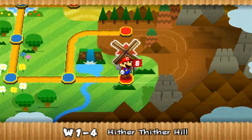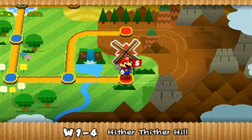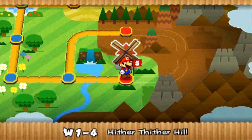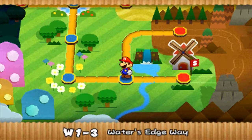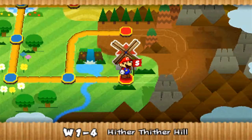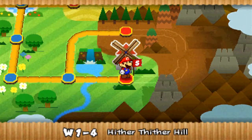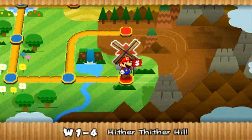How's it going, everybody, and welcome back to another episode of Paper Mario Sticker Star. Last time, we completed the regular path of Stage 3 of World 1, Water's Edge Way. And now we have the ability to take on the fourth stage of World 1, Hither Thither Hill.